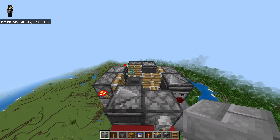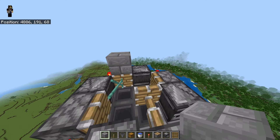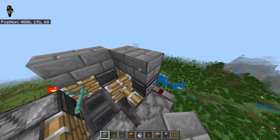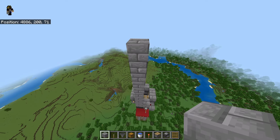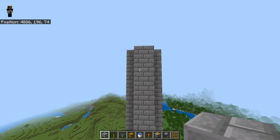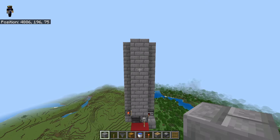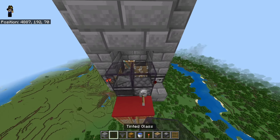Coming back up to the top, place one block all the way around - on the pistons and the observers going all the way around like this. Then extend this all the way up by 10: one, two, three, four, five, six, seven, eight, nine, and ten. Do that on all sides. From here to there you have 10 blocks going up. If you want, come down here and replace those four blocks with tinted glass - it just makes it easier to see the mobs when they're coming down.